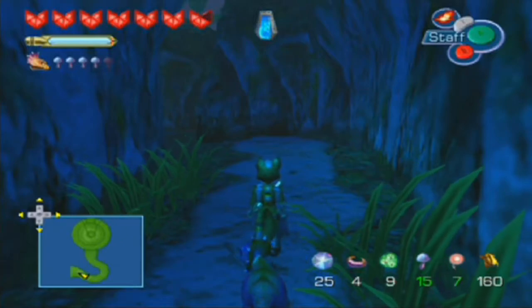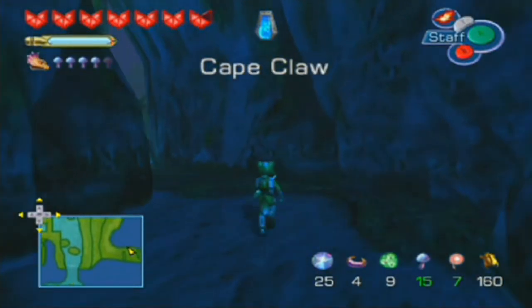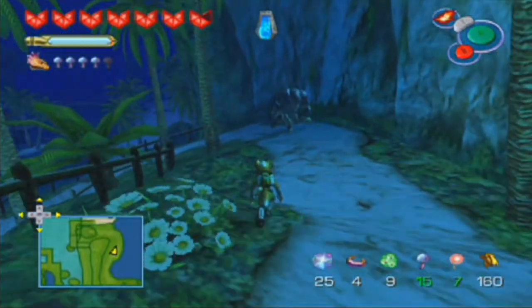Hello and welcome back. This is Epicurus here with my Let's Play Old Star Fox Adventures for Nintendo GameCube. In the last episode we acquired the final spellstone in the game, and in this episode we shall head to the Forcepoint Temple and return it.